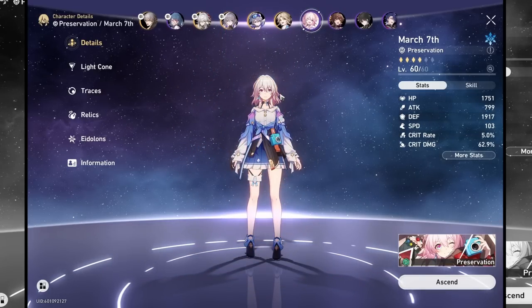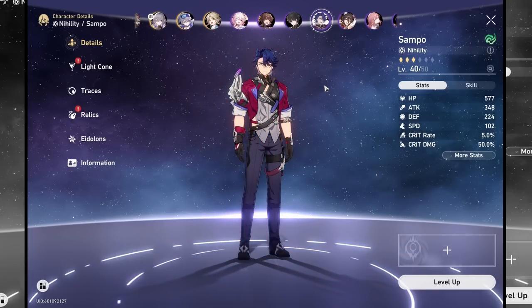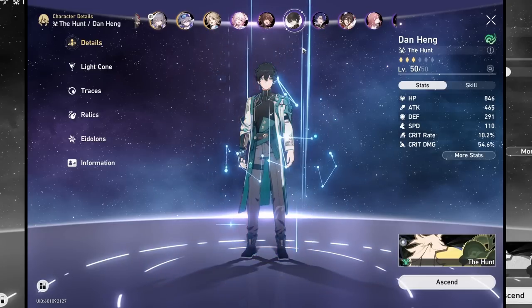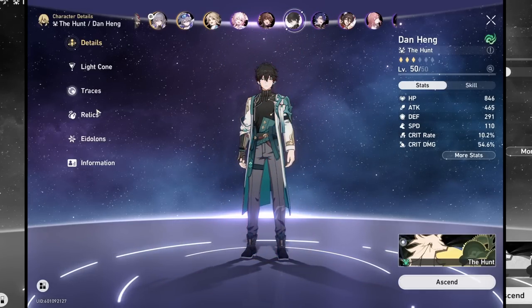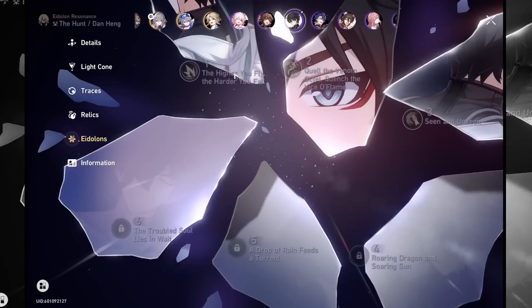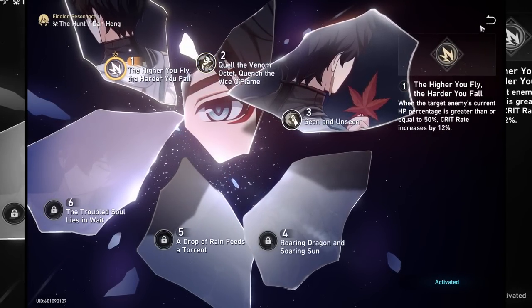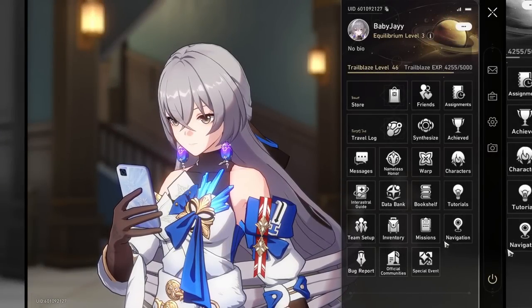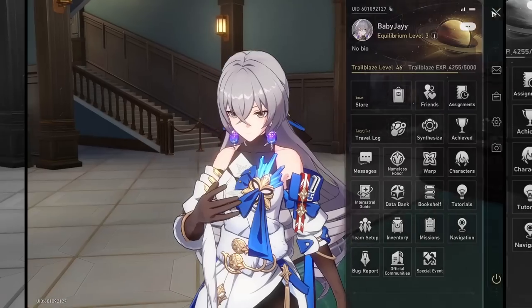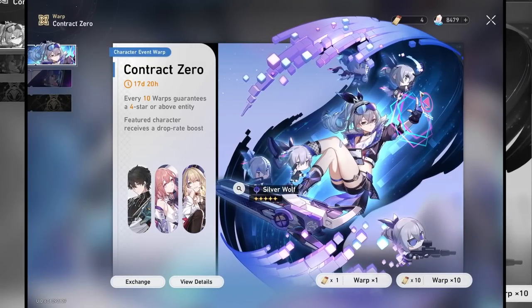There's a huge part of me that wants to build Sampo, but I can't make myself do it right now because Dan seems so good once you get his Eidolon. I think it's Eidolon 1 where he gets crit damage, and then you can get the 5-star light cone from Simulated Universe to give him the other half of that crit damage — making him a better critter. Anyway, let's do some pulls.